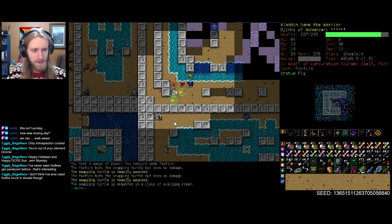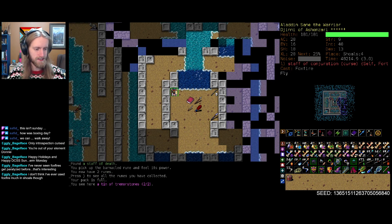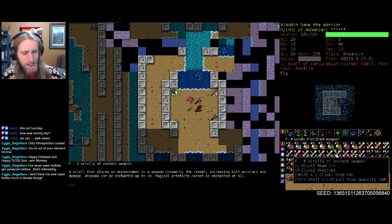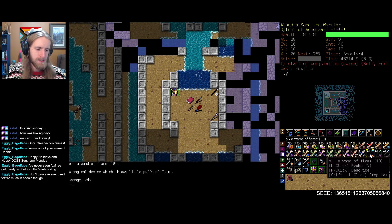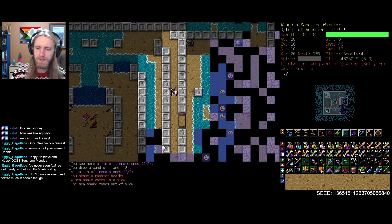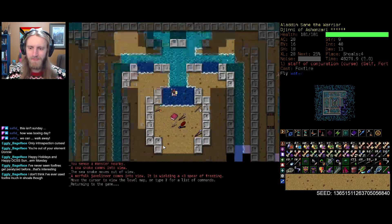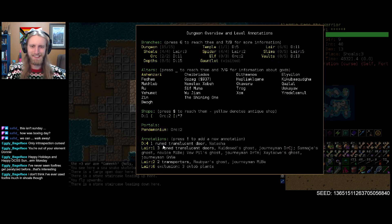Maybe, just maybe, we've cleared out the majority of the center vault here. There we go - we pick up our second rune of the game, fantastic stuff. We will have to make some inventory space. We won't need these enchant weapon scrolls at all after the rest of the game if we end up sticking with our staff. Wand of flame can go for now. You know what, let's just get out of here - we got our rune, there's no need to go through the rest of Shoals. Everything's looking fantastic - we got two out of three already down.